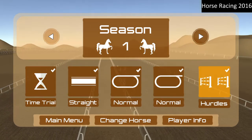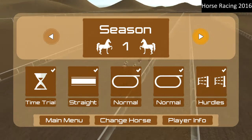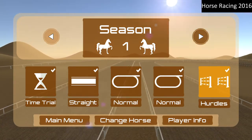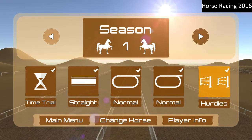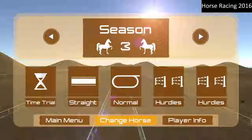The game's single player consists of 50 races plus a little finale bit at the end. They are split into time trial, straightforward races, normal running round circle races, and some hurdles. Let's dive straight into season three.